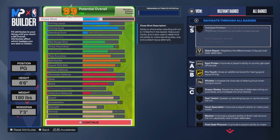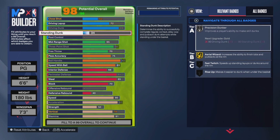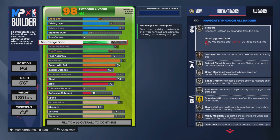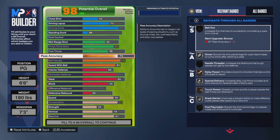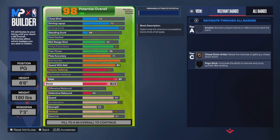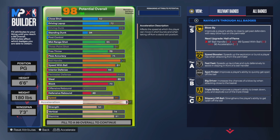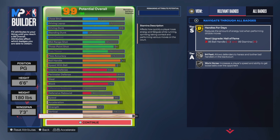So let me go ahead and recap the full build: close shot 52, driving layup 72, driving dunk 89, standing dunk 34. Skip post control. Mid-range 65, three-point 80, free throw 70. Pass accuracy 75, ball handle 92, speed with ball 83. Interior defense 68, perimeter defense 85, steal 85, block 70. Skip offensive rebound, defensive rebound 40. Speed 80, acceleration 87, strength 50, vertical 78, stamina 96.